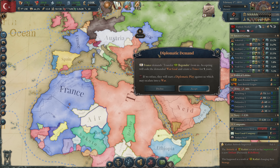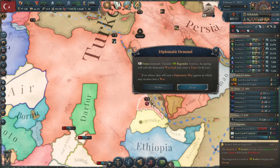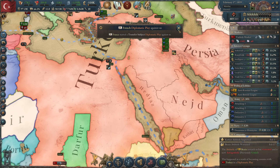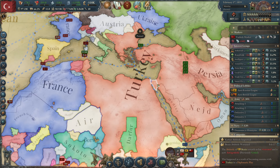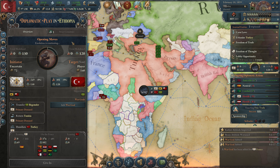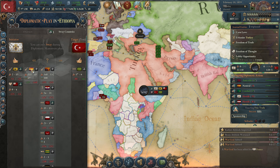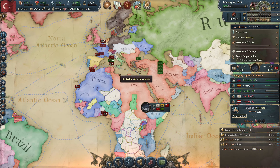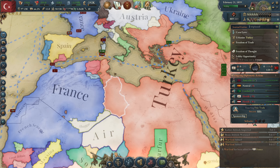France wants a transfer of Begemder from us. Accepting means we cede the war goal and get a truce; if refused we go to war with France. Well, I guess we are going to war because they want Begemder and I will not give it away. So we decline - and then we are at war.